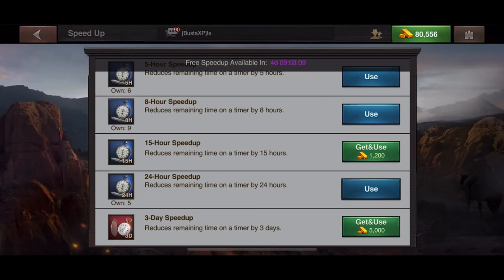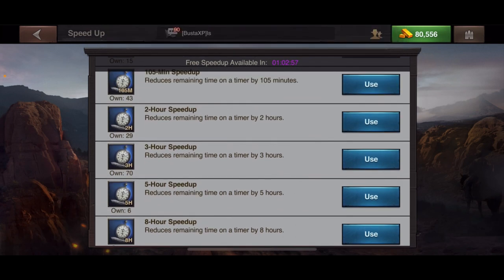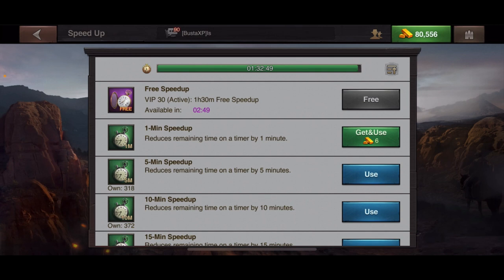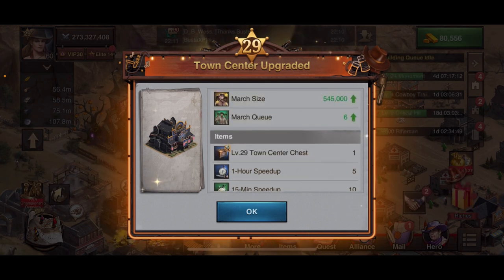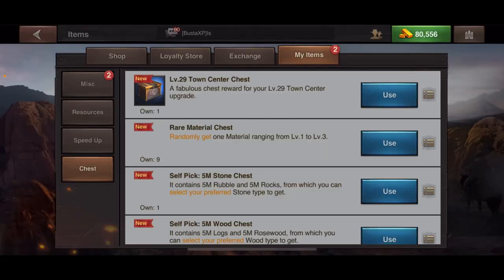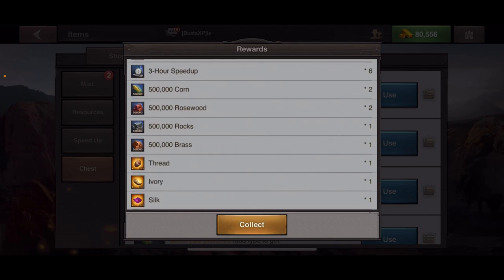I have plenty of 24-hour speed ups from gold packs and events, so I'm using those to push the TC upgrade. Alliance members helping also reduced the timer. Now I'm at TC 29. You get great benefits from upgrading the TC — speed ups, a town center chest, and march size increases. Let me open that chest to see the rewards.